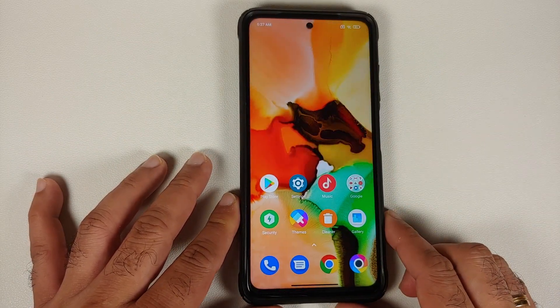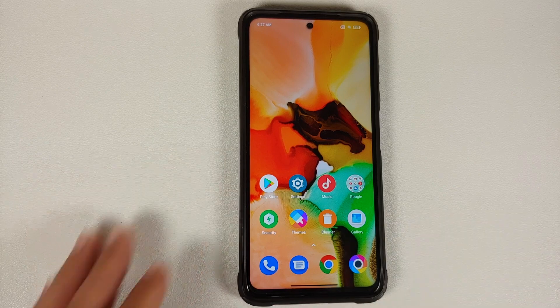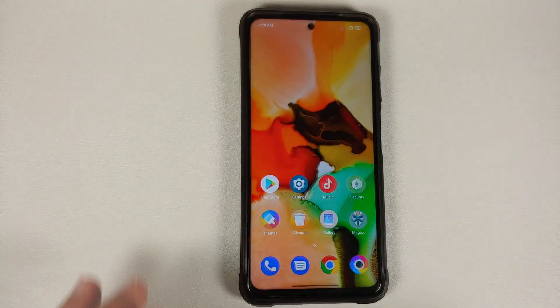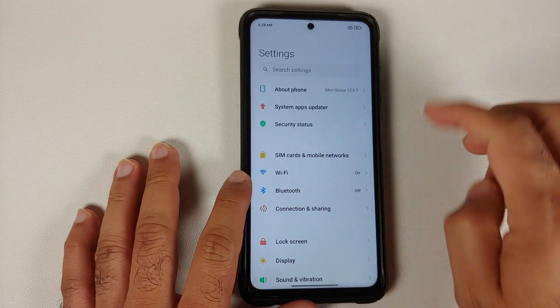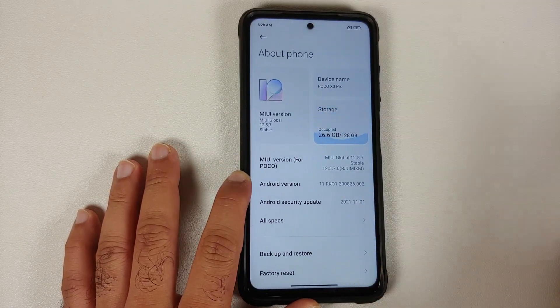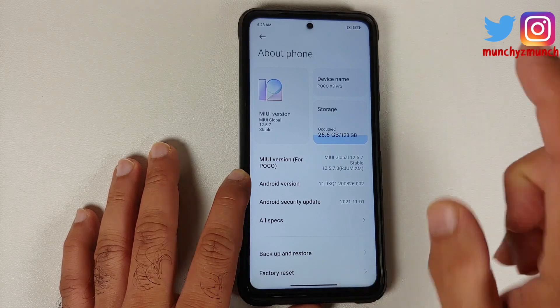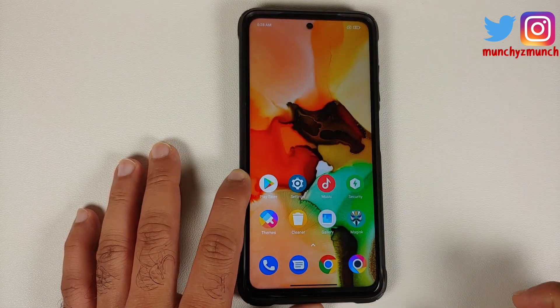At the time of recording this video, unfortunately you do need to be rooted to install this, and all the files used in this video are linked in the description. Let's first go into Settings where I'll show you that I'm running MIUI 12.5.7 Global Stable based on Android 11 on my Poco X3 Pro.